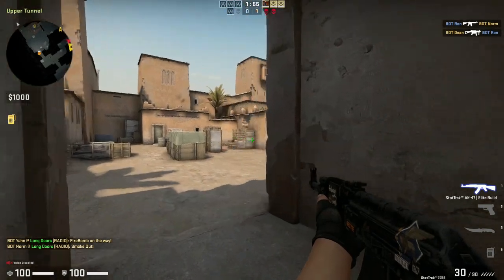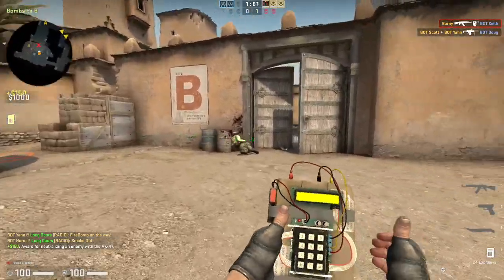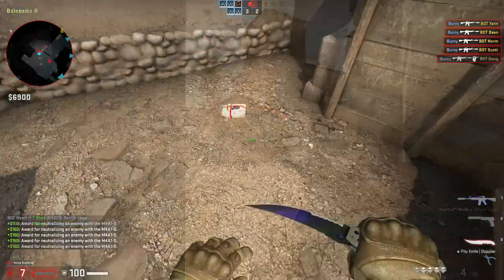Counter-Strike: Global Offensive is a multiplayer first-person shooter developed by Valve. The game has two teams against each other: the terrorists, who have to plant a bomb, and the counter-terrorists, who have to stop them from doing that.